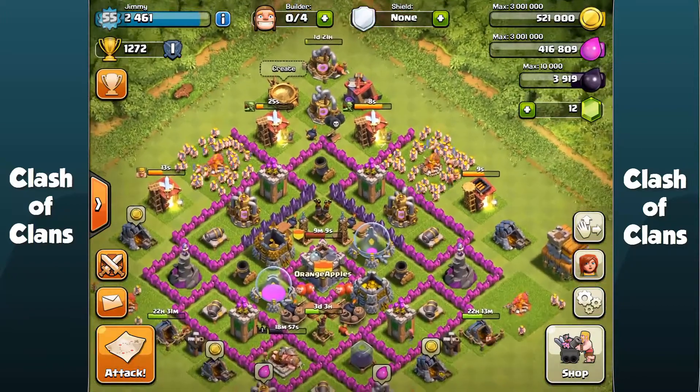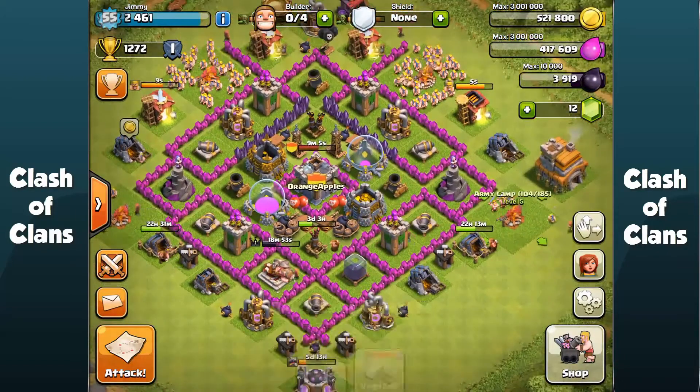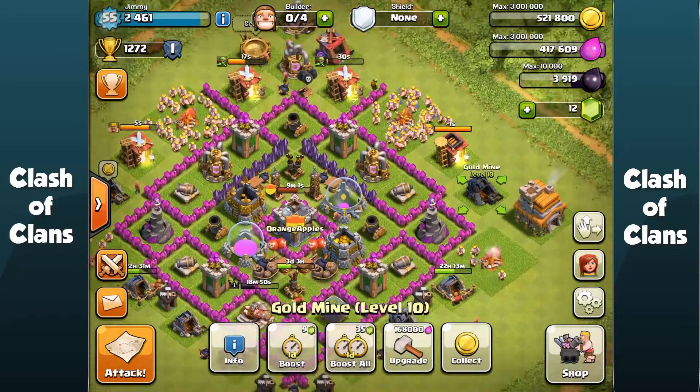Right now what I'm doing with all my 4 builders is trying to max out all my goldmine and elixir collectors to at least level 10. Then after that, I'll max them out to level 11.